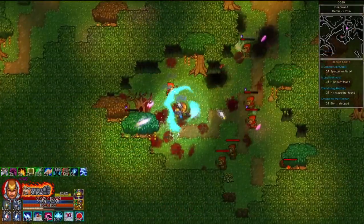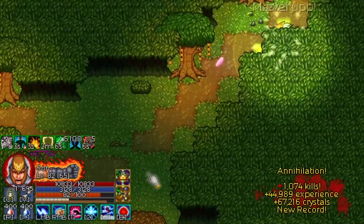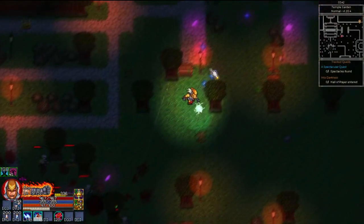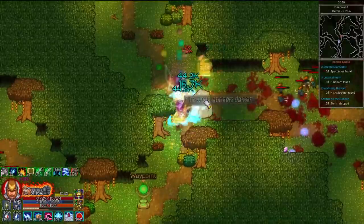Killstreaks are always really good to keep up, but starting on heroic, this killstreak bar becomes really important to pay attention to and keep up. It can potentially get you multiple levels at once if you can stack it up high enough. Large open maps can be abused to get really high killstreaks — the temple garden in act 1 is the first map like this you'll find, but my personal favorite to farm is Deep Wood in act 2.